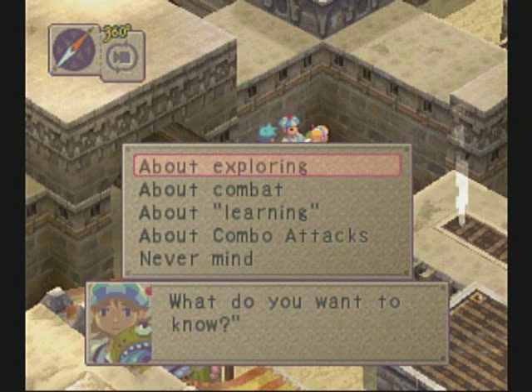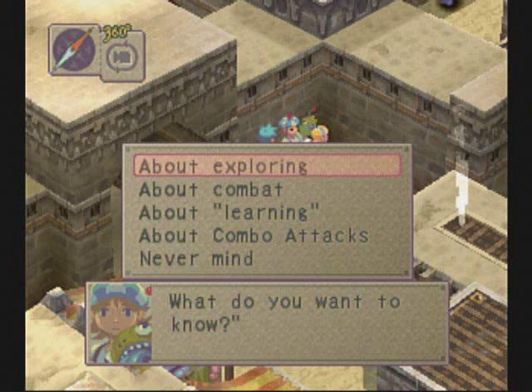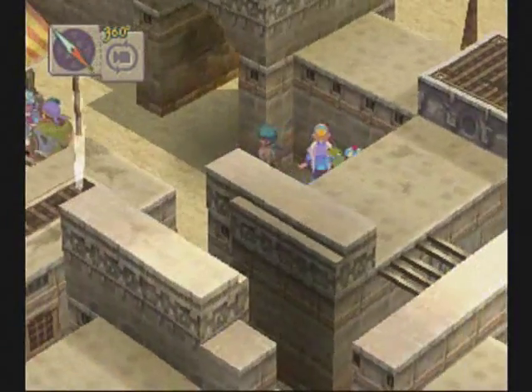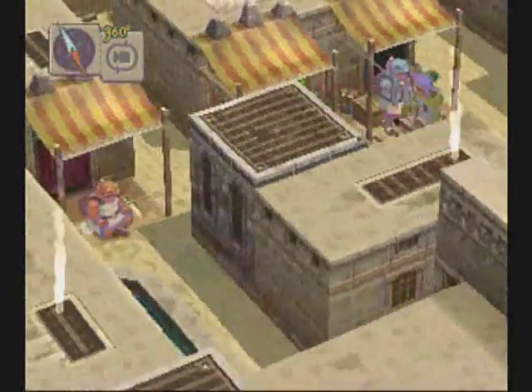This lady right here is the tutorial person. She teaches you how to learn skills — you do that by guarding. I've already went over that. She talks about exploring and the stop marks when you're walking from point A to point B. She also teaches you a little bit about combo attacks — in fact, she actually teaches you the first combo attack you can do at this point in the game: Fire Wind. We'll get into that later.